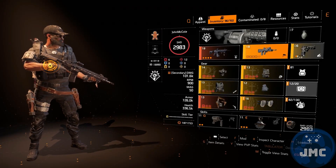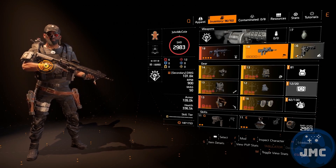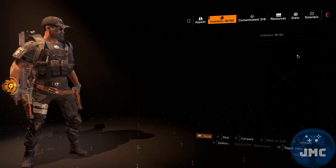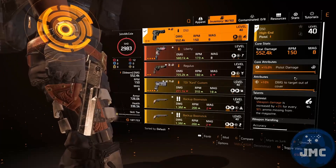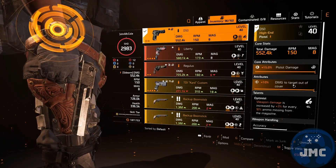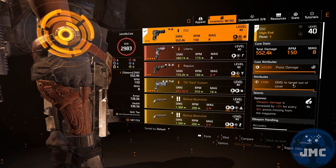The sidearm is the second piece that is necessary for this build to work. You need to use a pistol with high base damage. Best to use is a D50 with damage to target out of cover. The talent on it is not that important, but I would recommend to use one that boosts up your damage as well. I use Optimist on it.